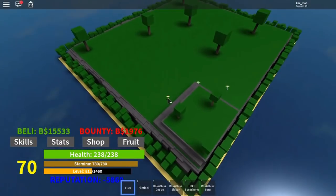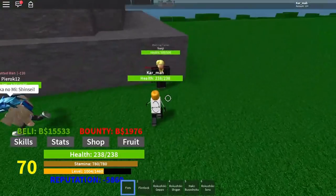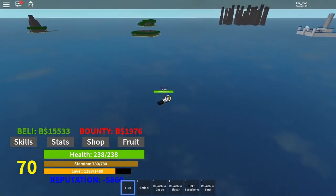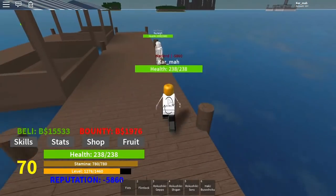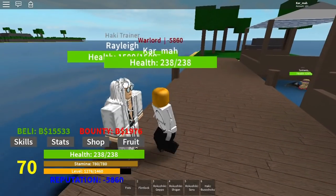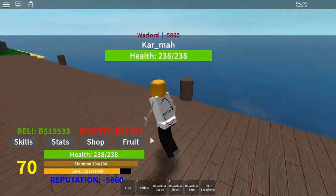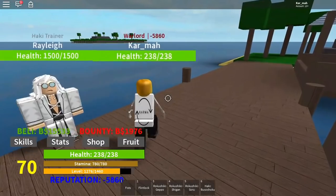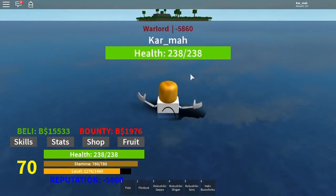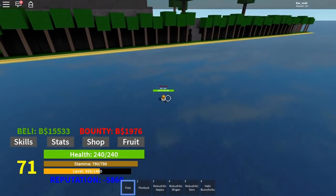We're on the island where Sanji is. There's a guy with Pika — I tried to fight him and got flung out of the world, so I had to rejoin. Anyway, after rejoining we're on the starter island where Riley is. Riley teaches his ability here, and Rob Lucci teaches Rokushiki. Let's head back to that island — I did not lose to him, he just got lucky flinging me out.